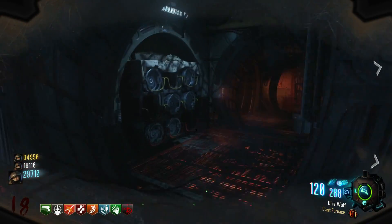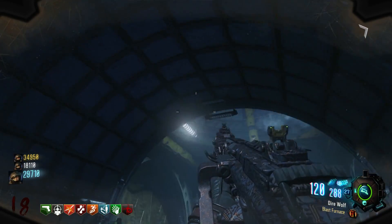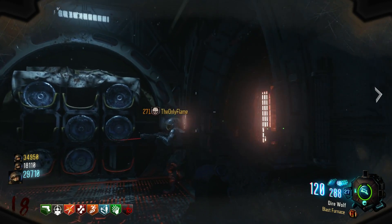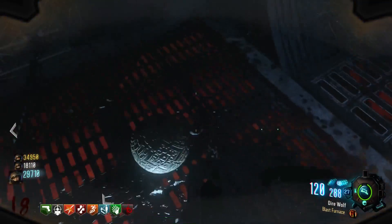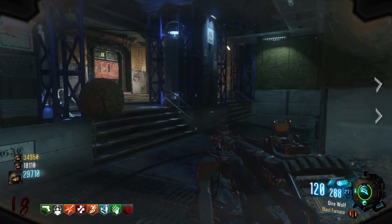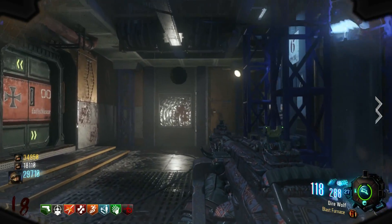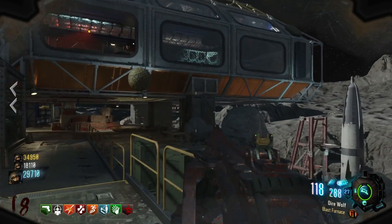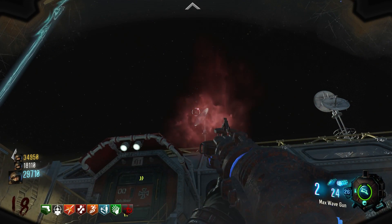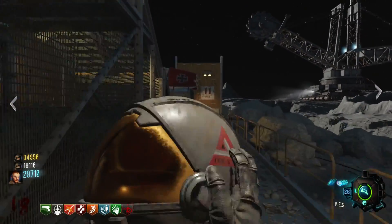Go into tunnel six and right where it was digging there's going to be a ball — it's like the egg for the MPD. You need to knife it or shoot it with a regular gun and follow the egg because it's going to bounce all over the place in tunnel six and then tunnel 11. It can be a little dark and you can lose track of where the ball is. It bounces in the same pattern every single game. It'll get stuck up somewhere and stop right at the door — go through the door, then the next door, and it's going to bounce up and fly onto the satellite. You need a wave gun and shoot the satellite antenna, which drops the egg in front of tunnel 11.